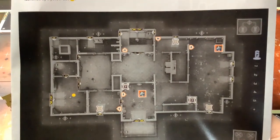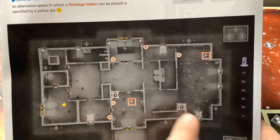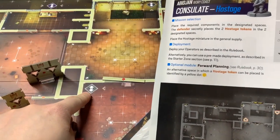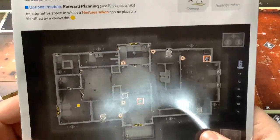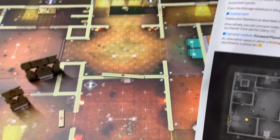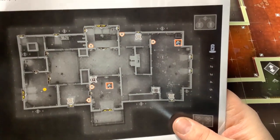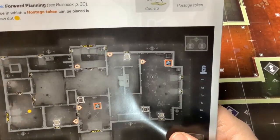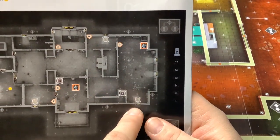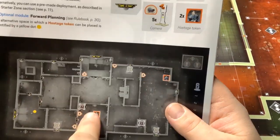The mission guide shows exactly where cameras go and their facing direction, where barbed wire is placed, and which entryways have barricades. For example, a hostage mission setup shows barricades on certain windows and doors to block outside entry — defenders are trying to funnel attackers. Attackers see two possible hostage tokens but don't know which is real. Some maps include optional module spaces marked in yellow, showing where tokens can be placed differently.